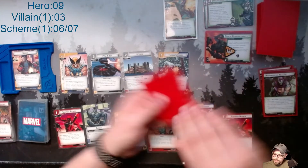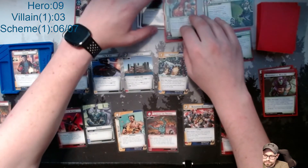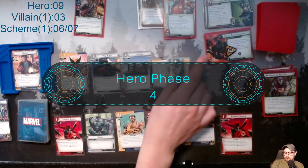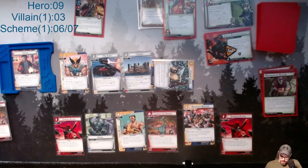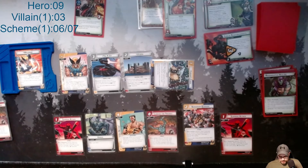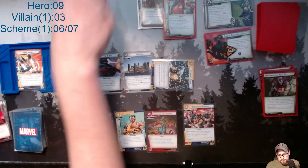Now I get my encounter card and my other encounter card — this does not look good. Alright, that's the end of that phase. The first thing I want to do is exhaust Logan's Cabin — I went ahead and put Slice and Dice on top. Then I'm going to flip over to Wolverine and use Surprise Attack to pay for Surprise Attack, which will get rid of the thrall. He's gone.